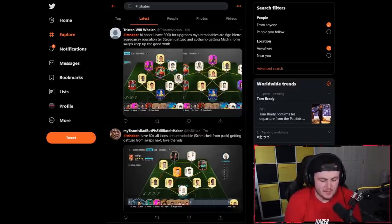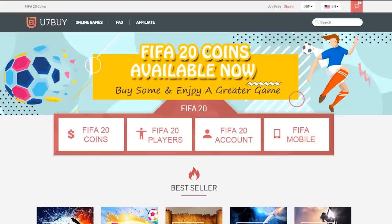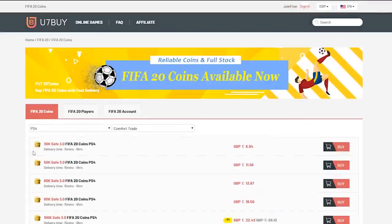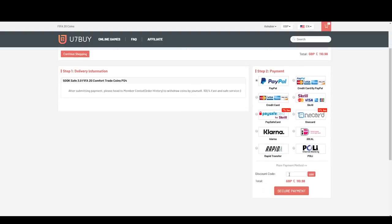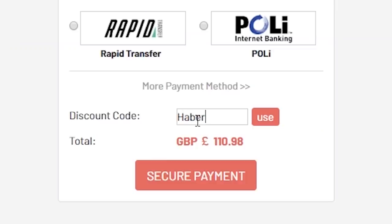How's it going guys? Welcome back to a brand new episode of I Rate Your Teams. For cheap, fast and reliable FIFA 20 Ultimate Team Coins, check out u7buy.com and use the code HABER to get yourself 5% off all of your orders.